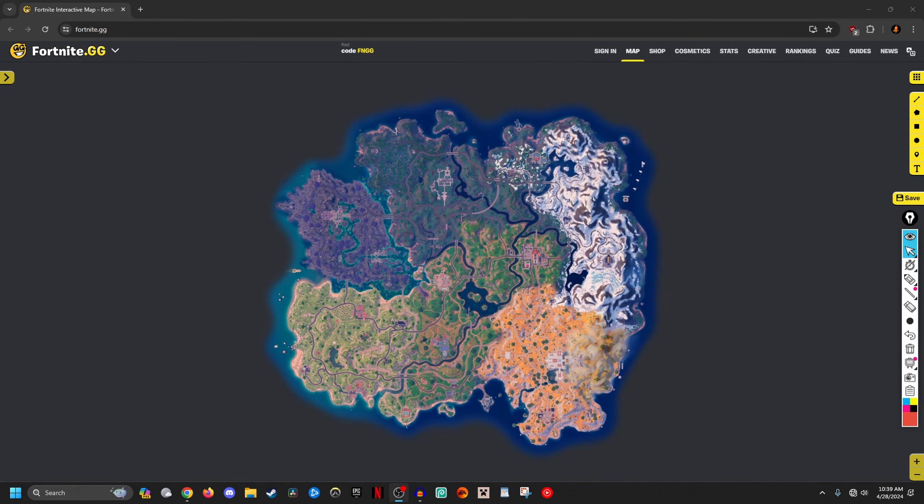In today's video, I want to go back to Fortnite.gg and go over a really helpful concept for a lot of you guys in competitive. This is going to be loot routes. Loot routes, in my opinion, are the best way to actually plan for your off-spawn game — how you're going to be functioning, how you're going to be moving around the map, and how you're going to survive and win any off-spawn fights you may have to.